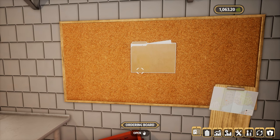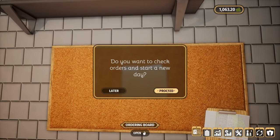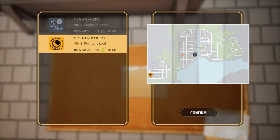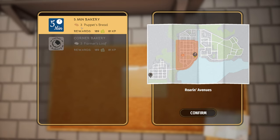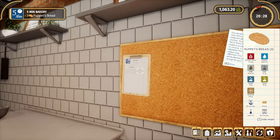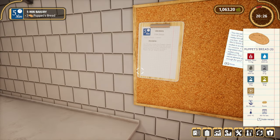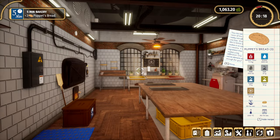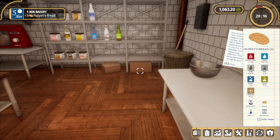Diving straight in — you start a new day. It looks like you can only take one order, which is a bit annoying. I'm going to take this one — we've just got this puppet bread and I don't know how to make it, but let's go for it! So this is the order — you click on it and it comes up on the right-hand side, which really helps you.